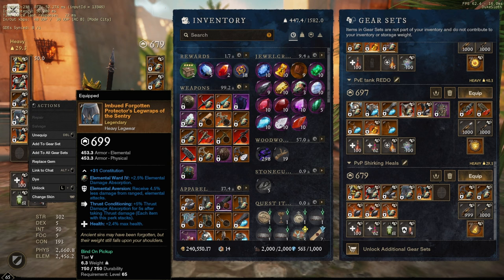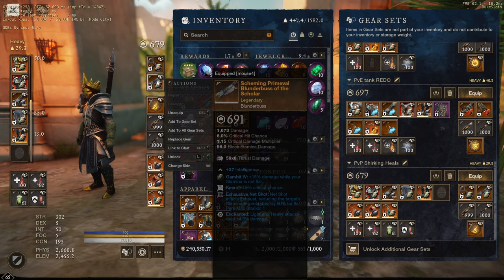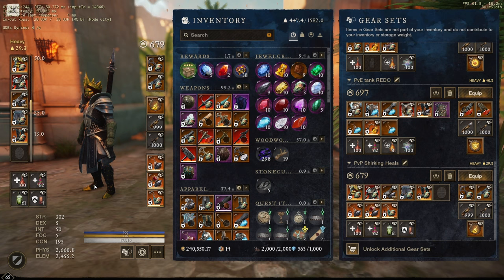Then we have the heavy legs with health, thrust conditioning, and elemental aversion — pretty decent, just a drop. I was considering using some other pants, but unfortunately the blunderbuss I bought has INT and so do those pants, and I don't want to go over 50 INT — 50 INT is the breakpoint I'm fine with. I can switch into those pants if I'm running into a healer and need more anti-heal plus some extra damage. The great axe stays the same — that's the best I've got. The blunderbuss I bought today has keen, exhaustive net shot, and enchanted — basically a two-perker with a little bonus. My jewelry otherwise stays exactly the same.